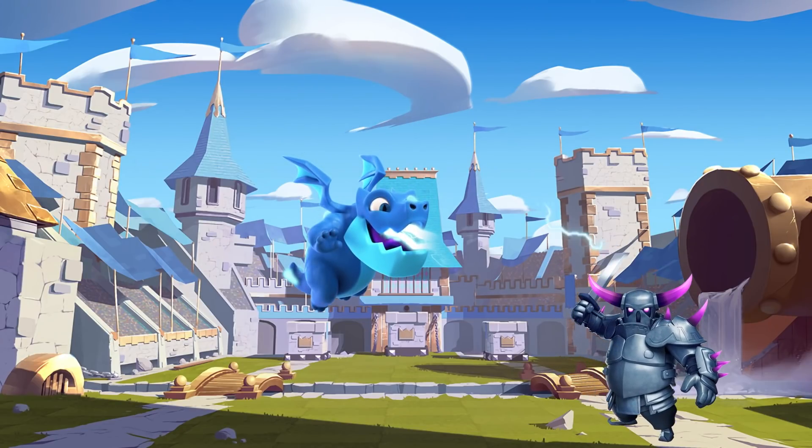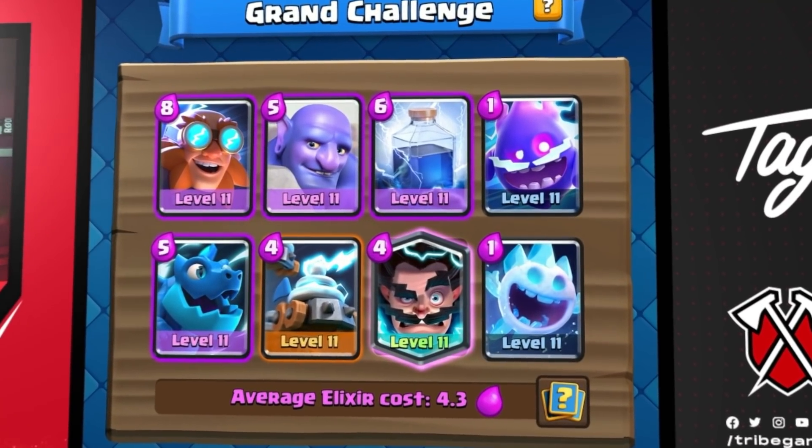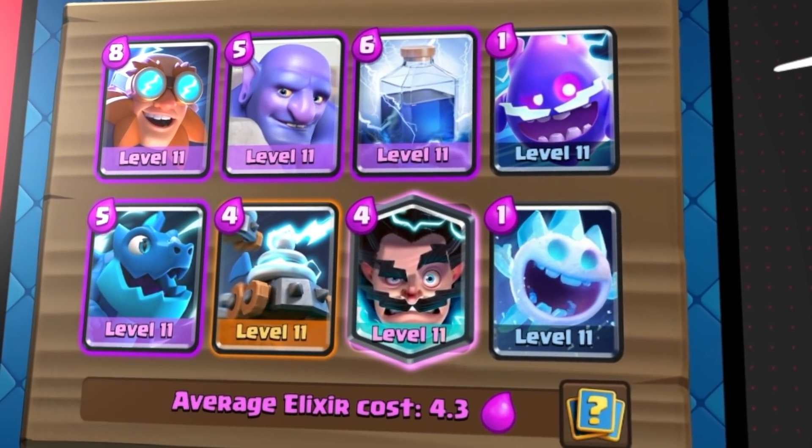Usually Electro Giant gets destroyed by P.E.K.K.A.s or units with a lot of attack damage. But if we stun all of our opponents' units, there's no way that they can damage him down. He's going to be the scariest Electro Giant that Clash Royale has ever seen. So let's power up our gameplay, shock our opponents, and assert dominance.